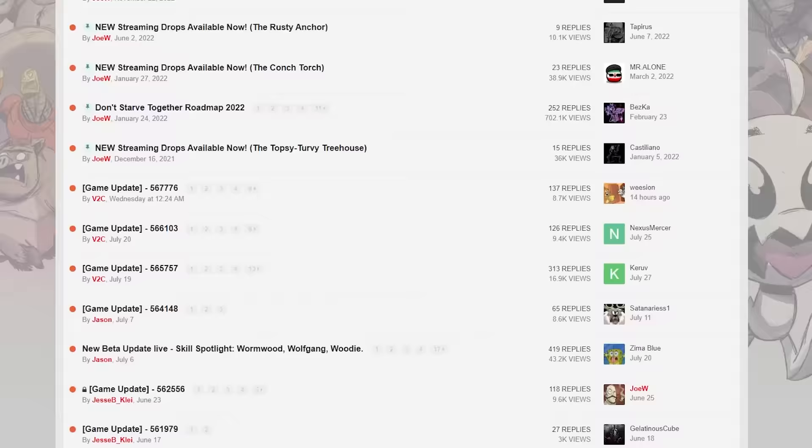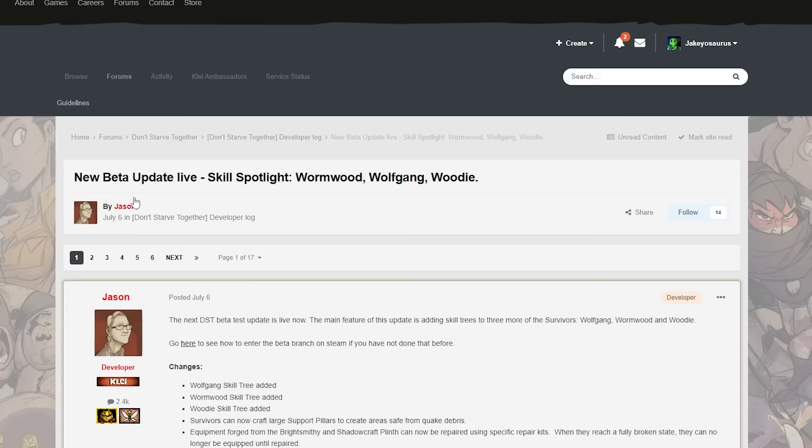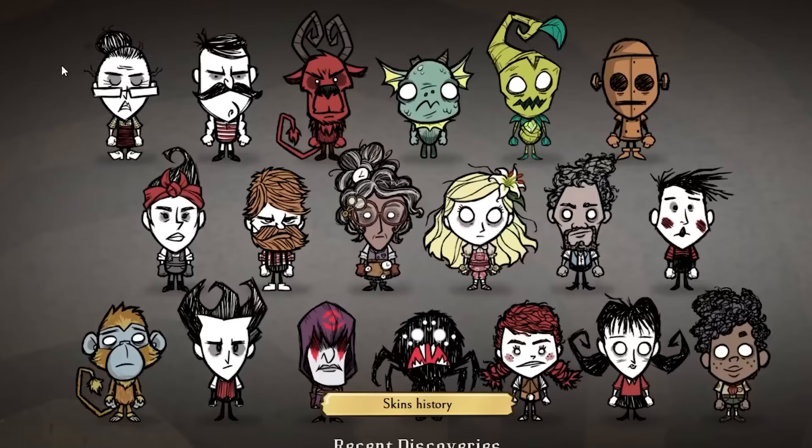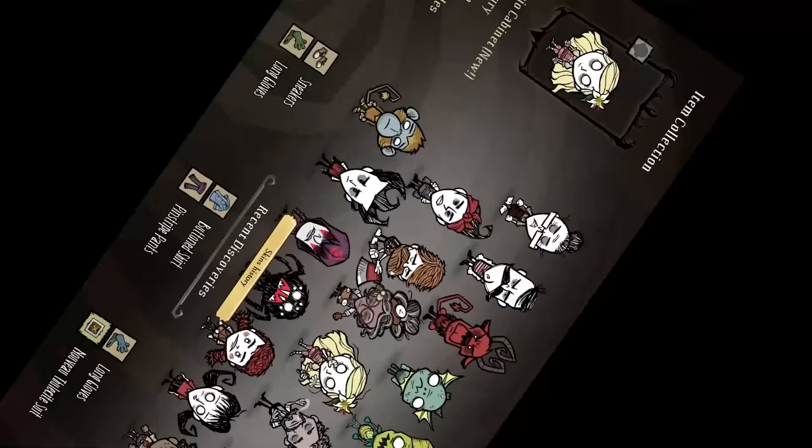Well, less than a week after I upload that video, the developers of Don't Starve Together, Klei, decide now is the perfect time to release a beta to the game, which adds skill trees to three of the characters, and also insinuates that all the other characters in the game will eventually be given skill trees too!